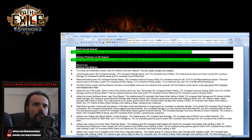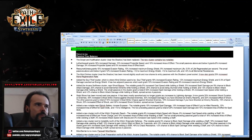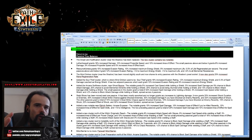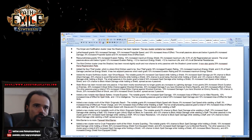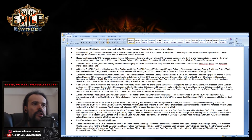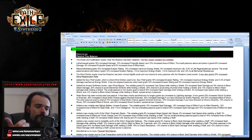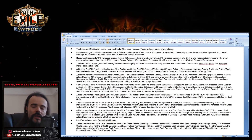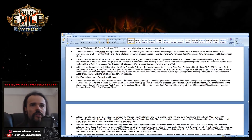The passive tree has many changes — a lot of block spell damage, energy shield leech, energy shield on block, and evasion rating with max energy shield. A lot of things are changing in the Shadow area around Trickster and also the Witch area. When Path of Building updates, I'll have a whole picture of it. I'll only highlight the most important things here.